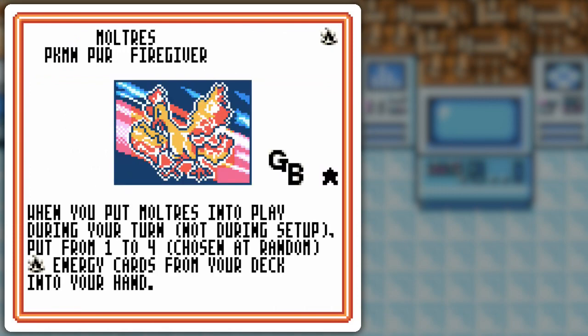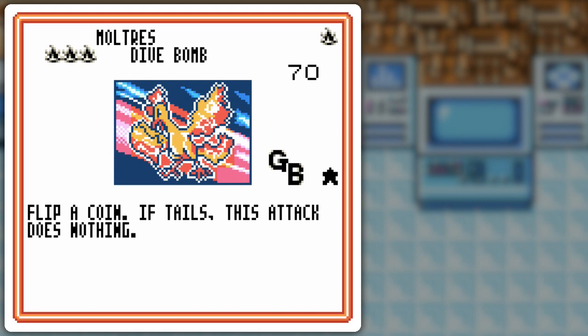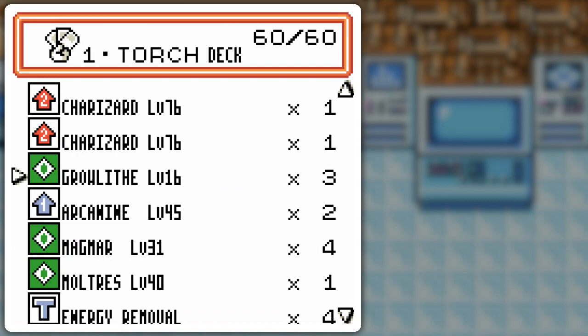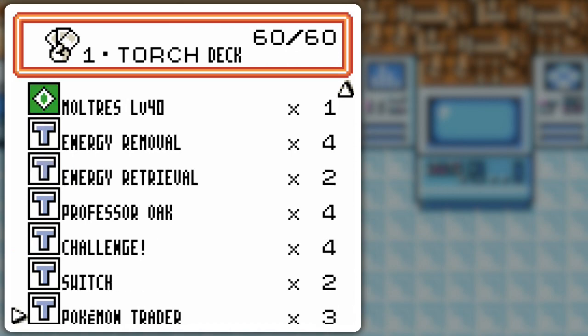Moltres is also a pretty big staple for fire — to pull out those fire cards. Maybe I could attack with Dive Bomb as well, but it's a coin flip and I'll probably always get tails, so who knows! 100 HP is pretty respectable. Also, fighting resistance — keep that in mind. Wherever there's flying, there's fighting resistance, so keep that in mind when facing fire decks.